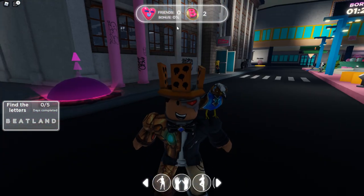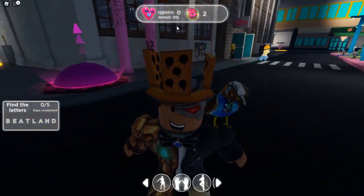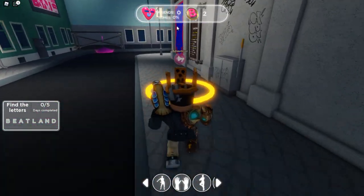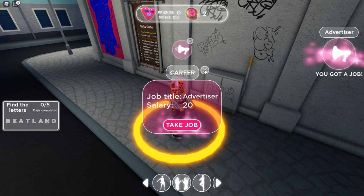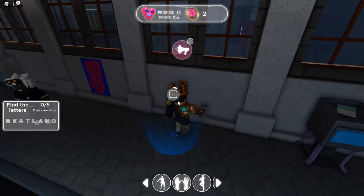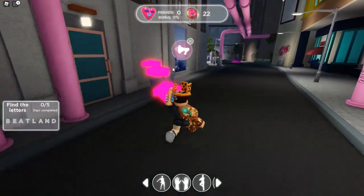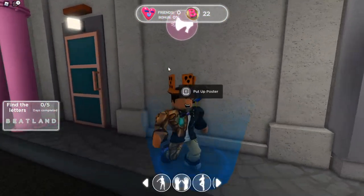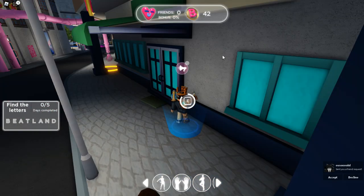When you first join the game there's a tutorial showing you can do missions to earn beat coins. Over here is the Advertiser job — every time you do the job you get 20 beat coins. There'll be arrows guiding you to a glowing thing where you hold E to put up a poster. Each time you put up a poster for advertising purposes you get 20 in-game beat coins, which is probably the best job in my opinion.